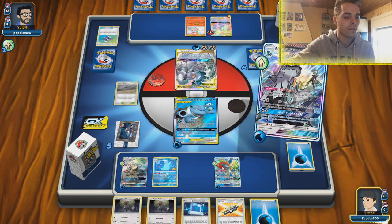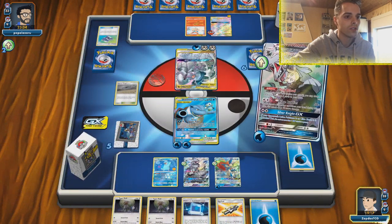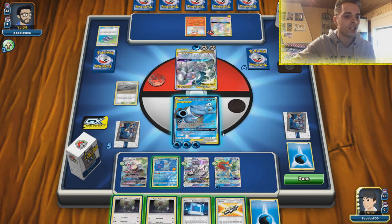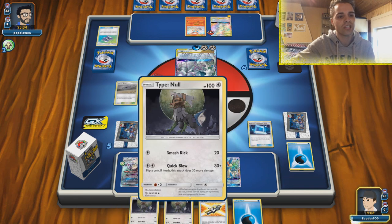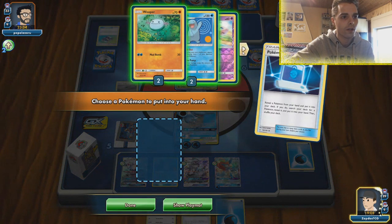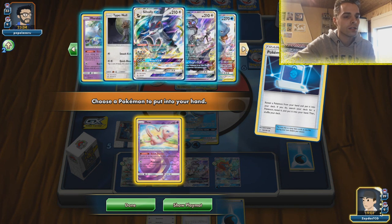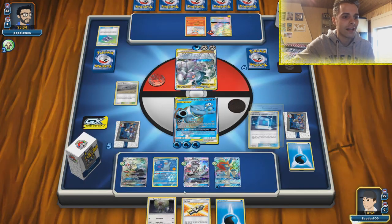This GX move — if your opponent's active Pokemon is paralyzed, and this Pokemon has at least three extra water energy in addition to the attack cost, it deals 150 more damage, so that's 250 total damage while also paralyzing. He has used a switch card, so maybe he has more switch cards. I think I'm gonna go for the GX move to paralyze him. He could use Mallow and Lana, but then he's kind of stuck. I'm gonna retreat and attack with Blastoise and Piplup because he'll use Faba either way.